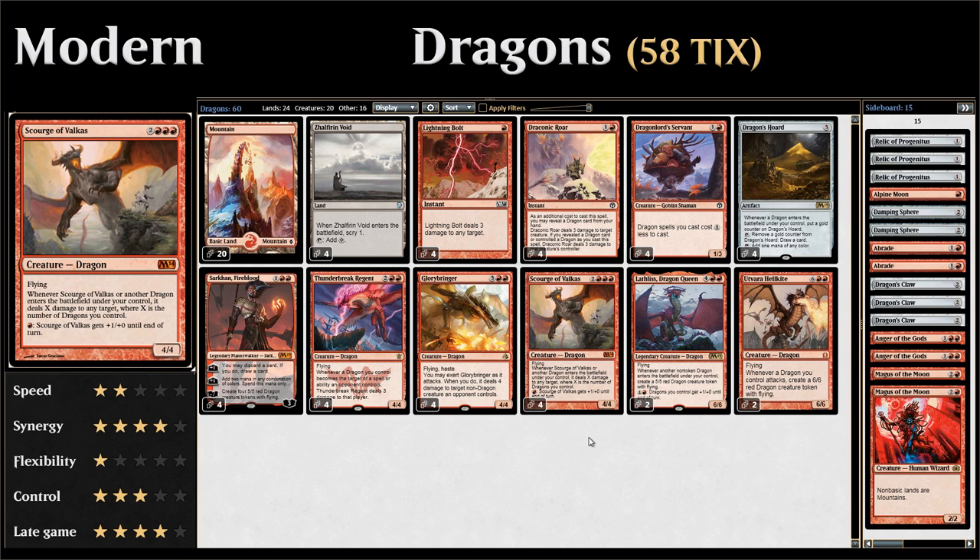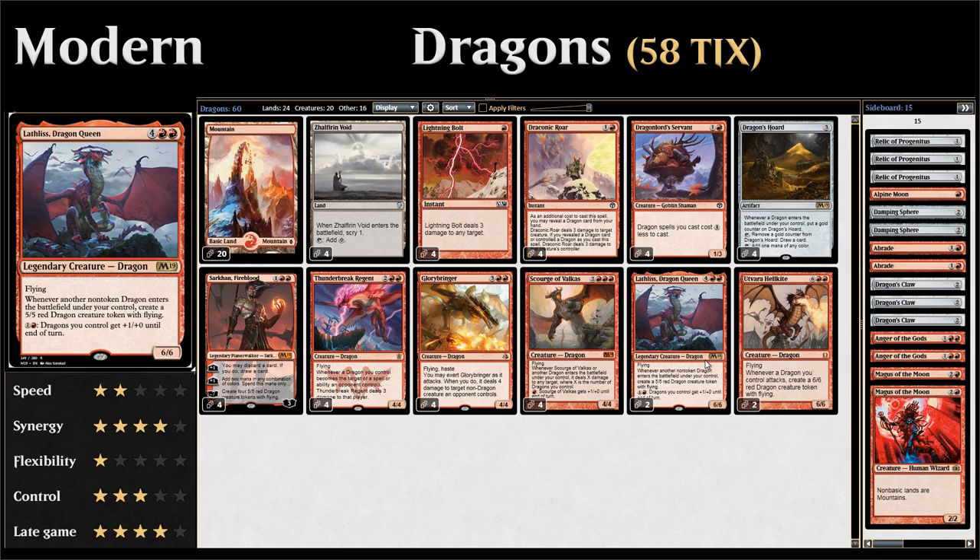Scourge of Valkas is very synergistic in our dragon deck — a five-mana 4/4 flying dragon. Whenever Scourge of Valkas or another dragon enters the battlefield under our control, it deals X damage to any target, where X is the number of dragons we control. Scourge of Valkas also has firebreathing, so for every red mana we give it +1/+0 until end of turn.